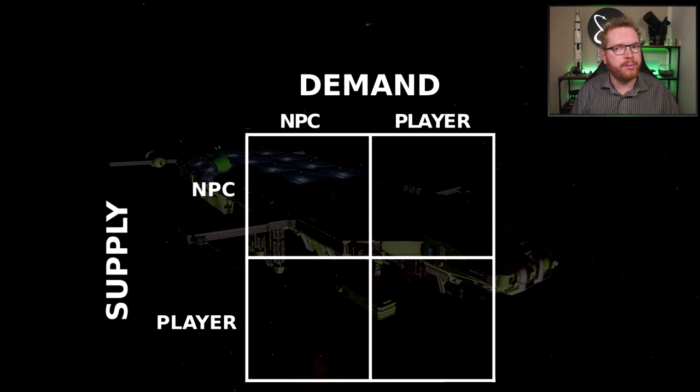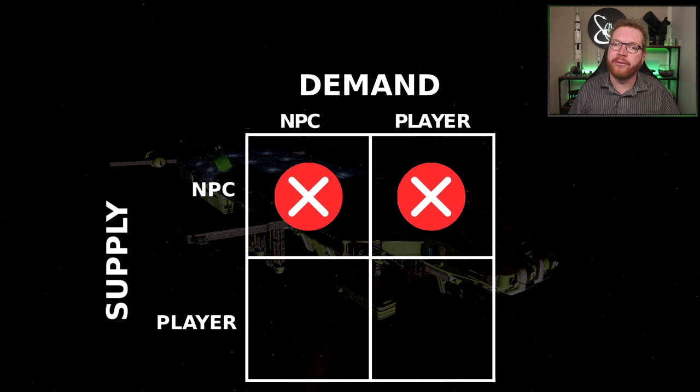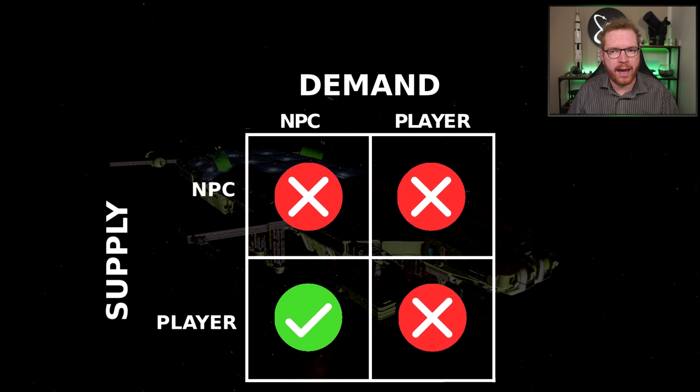All materials in Elite will fall into one or more of these boxes. For instance, materials like void opals and low temperature diamonds — you cannot buy from a station, meaning there is no NPC supply, but you can buy them from players since they are often mined by players, so there is a player supply. However, these materials are not consumed by players; players only buy them with the intent to sell again for profit, so there is no real player demand — only an NPC demand.